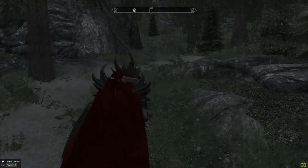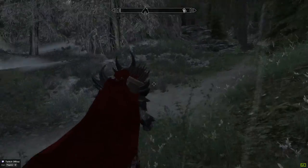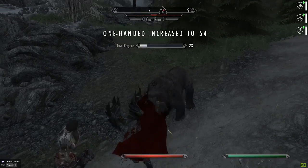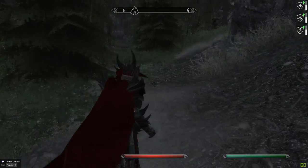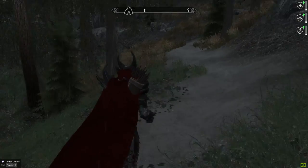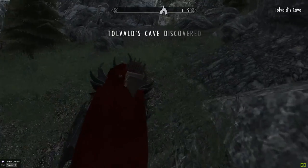Onwards and upwards, as they say. Oh, getting into the snowy area. Another bear. Hello bear. The cave there — let's quickly get that, it's on the map if we need it. Toll Val's Cave. Got that.